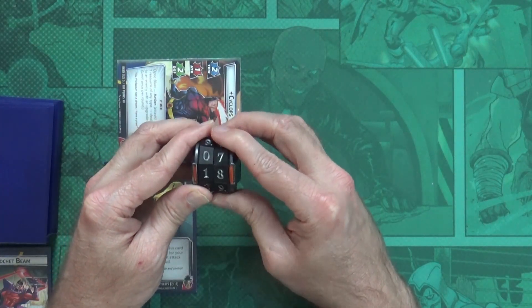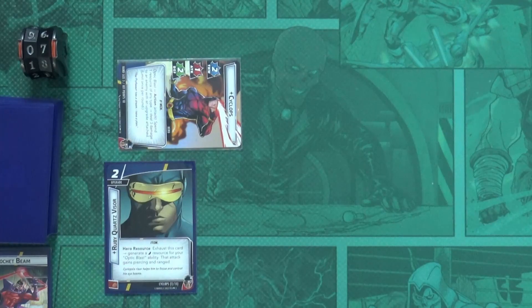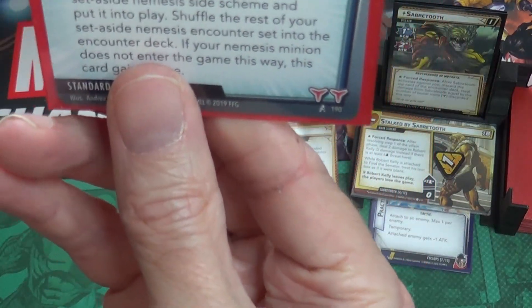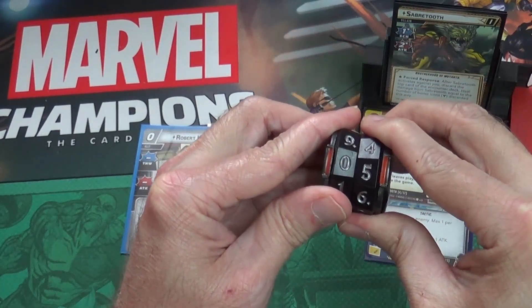Unfortunately since I'm already exhausted I cannot choose to defend, so I take this one in the face. He does two damage plus a boost card - two, three, four, minus one - he does three damage. Sabretooth also heals again - and it's good to see this one go, Shadows of the Past is out of the deck. He regenerates for two, which is unfortunate but it's out.